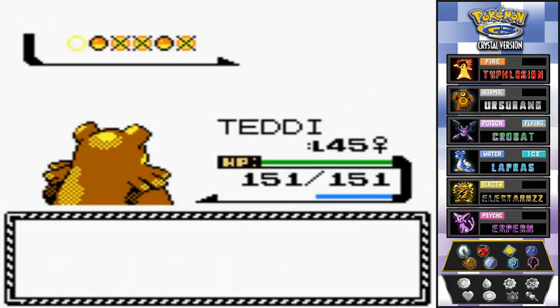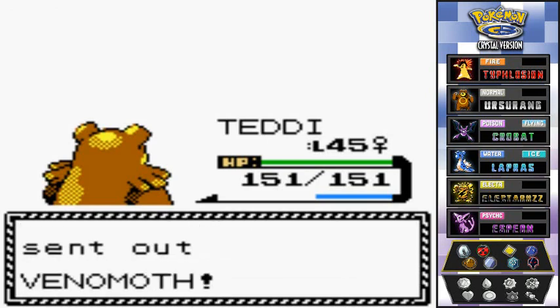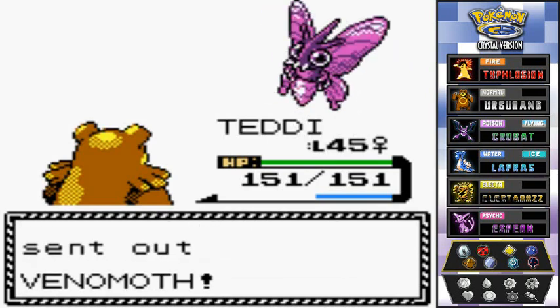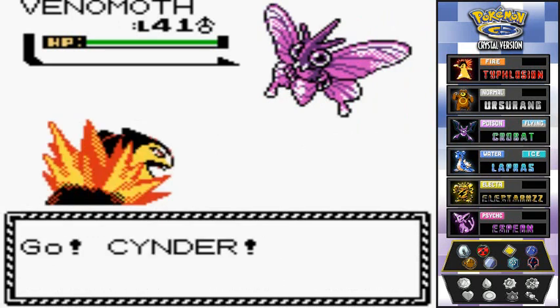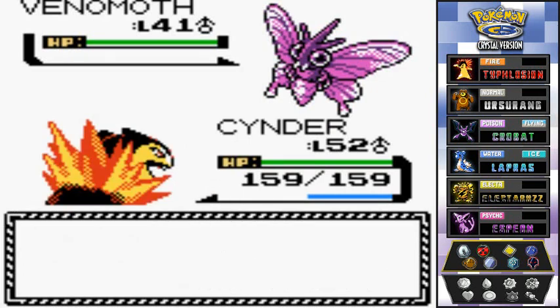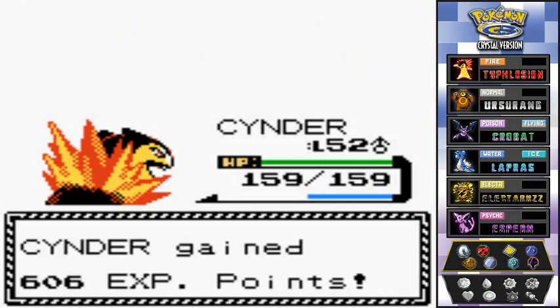He's going to come out with Venomoth now, so I'm switching back to Cinder. Let's go with Fire Punch — Fire Punch destroys you! Goodbye Venomoth, hello more experience points!